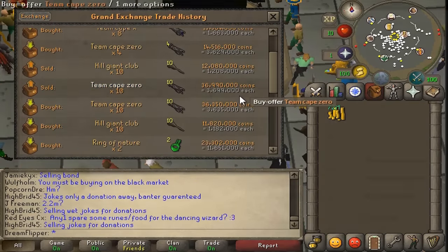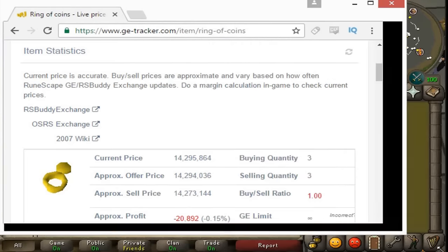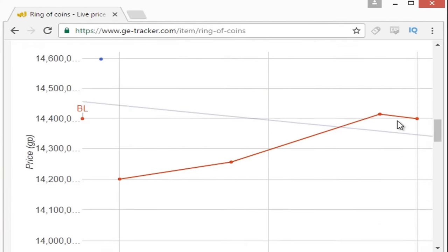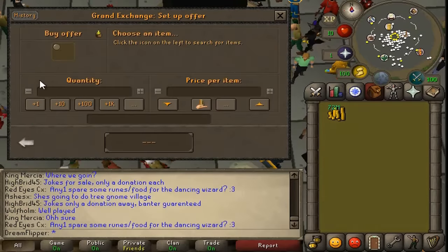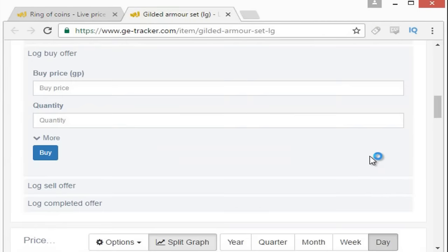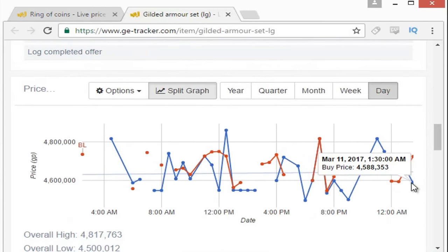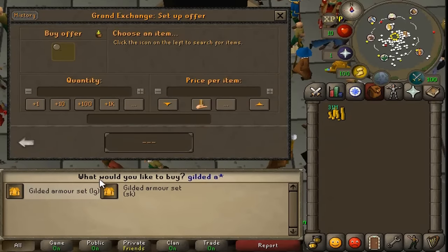The Ring of Coins is something I've tried a couple of times and I'm still not totally sold on it — it's pretty expensive for the margin you're getting. Could go from 14,162 to about 14,400, maybe a 250k margin. Not really sure if it's worth it, but I didn't have a better item so we'll go for three. Last up, we're gonna try the Gilded Armor Set LG — looks like we could get a 150k margin on it, which is good for the price, and it trades quite a bit more than the SK version.